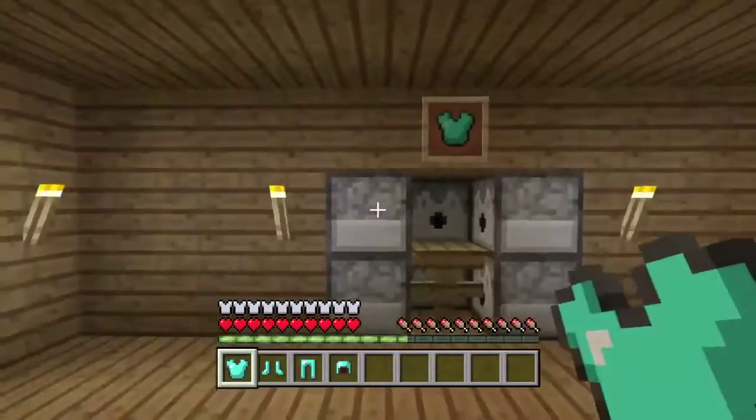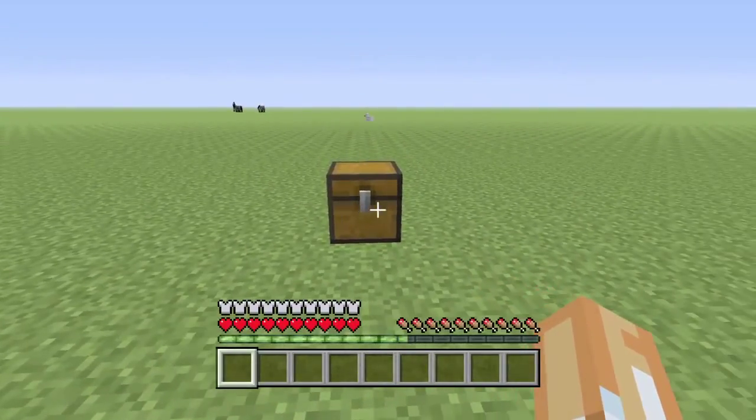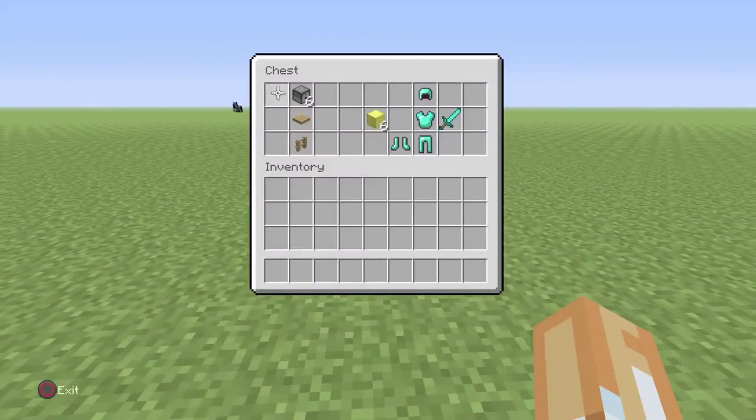I will show you guys how to make this. What you'll need is six dispensers, one pressure plate, one fence, and six of any type of block — that's just so you can place the dispensers down.